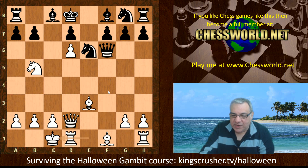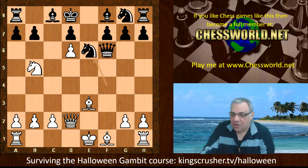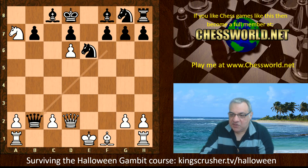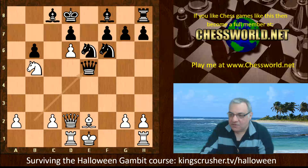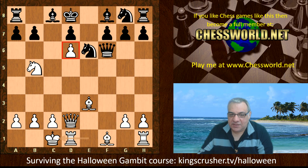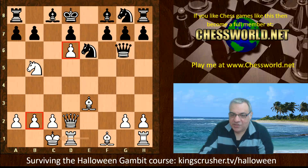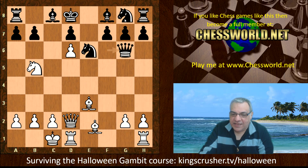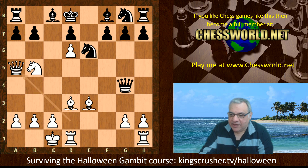We have Knight e6, and now white castles queenside, protecting b2 as well. On Bishop takes a7 instead, black again has rook takes and Queen takes b2, which is useful for black — black can live to tell the tale after re-centralizing that queen. So white castled queenside, keeping the pressure up, keeping that passed pawn in the center, keeping pressure on a7 and protecting b2. We have Queen g6, and black's development is highly restricted.